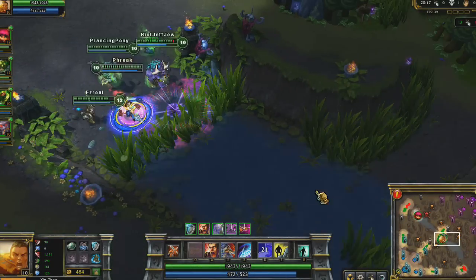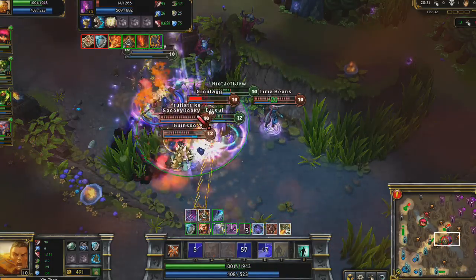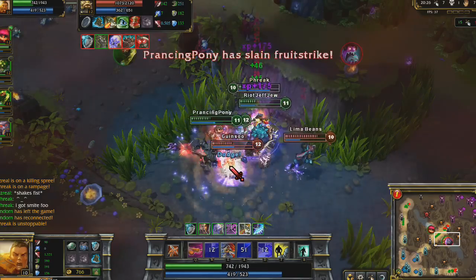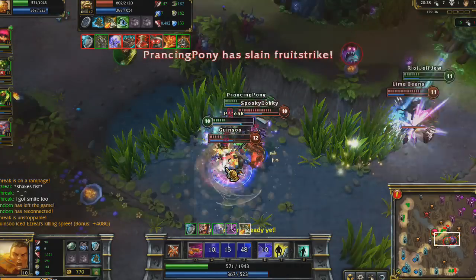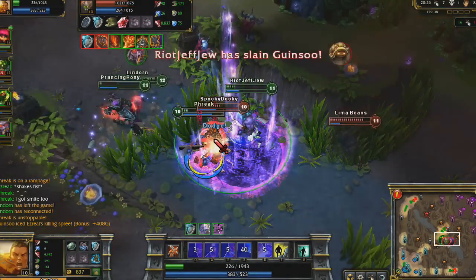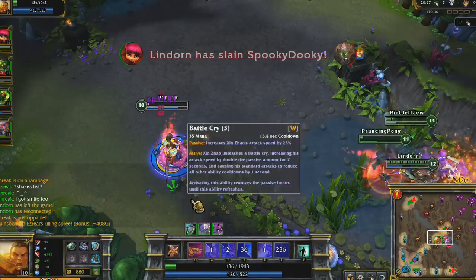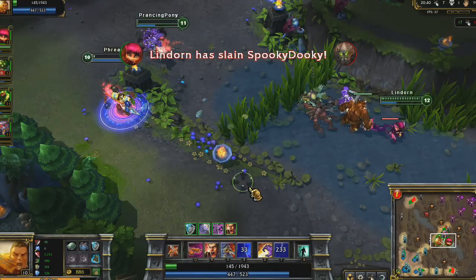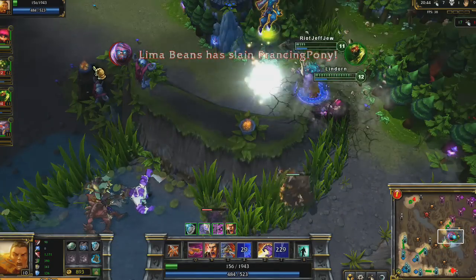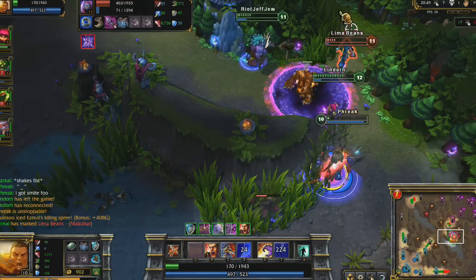We start a large fight near mid lane. Crescent Sweep and Three Talon Strike evaporate Morgana and Dr. Mundo. After disabling Rammus with Three Talon Strike, I retreat away from Malphite with Flash. I then notice that both Malzahar and Annie are running out of mana, so I dive back in knowing that I need to help get the kill, but also that Malzahar has no chance of killing me back.